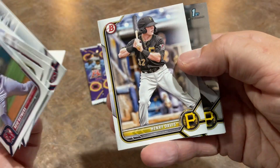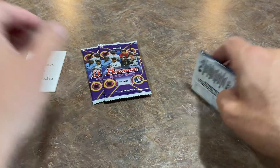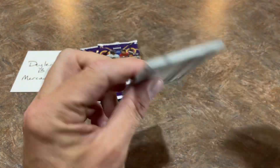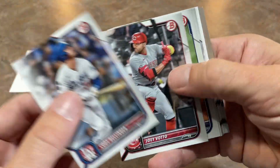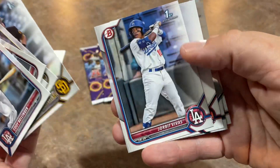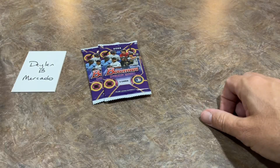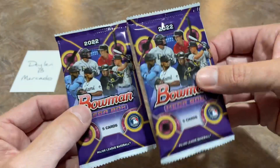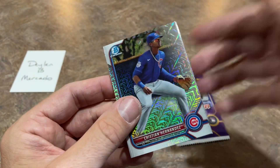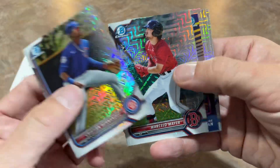Let's check out the next pack — we got O'Neill Cruz rookie card there, he's one of the cover boys of the box. Henry Davis, number one overall pick in the draft last year, is a nice one. He's at Double-A right now; I'd love to go see him at Double-A — it's only about an hour and 15 minutes away in Altoona, Pennsylvania. I just have to make the effort to get out there. And that's the end of the base packs. Now into the Mojo packs — Christian Hernandez, a nice prospect, and Marcello Meyer, another nice one.